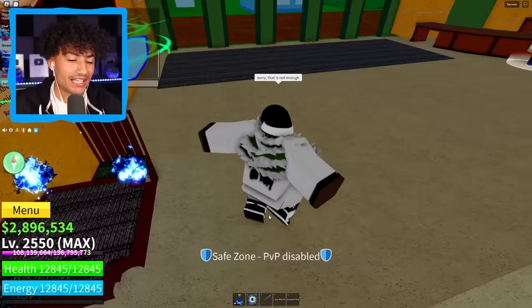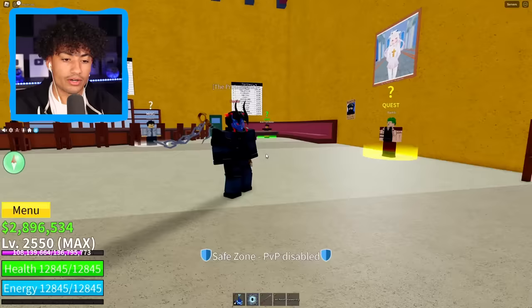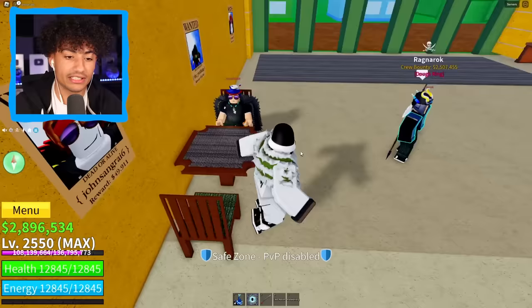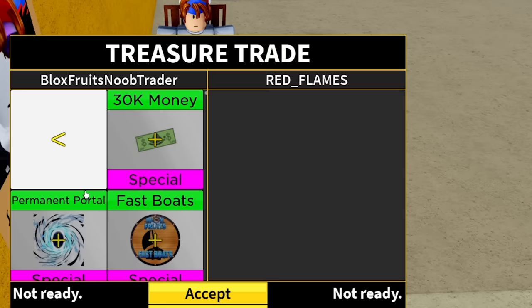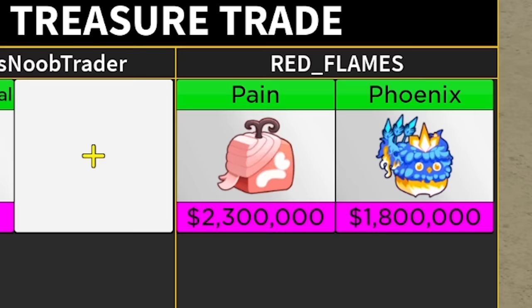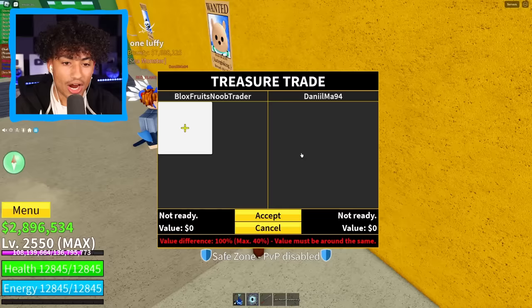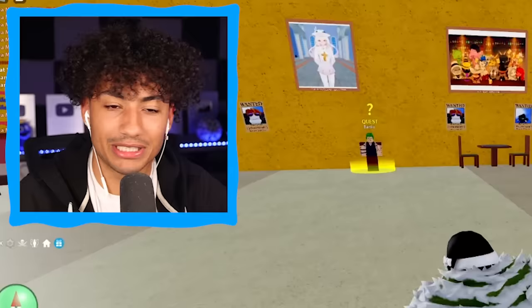Dang it, I need to find a good server. New lobby — there's only one person here. Two more people just joined, perfect. Perm portal — show me a Kitsune please. He showed me a pain fruit — I am canceling that immediately. I got perm portal, who got the goods? What about Red underscore Flames — do you got a Kitsune? Maybe a dragon? He showed me a pain fruit. If I see a pain fruit I instantly cancel. What about this guy — do not show me a pain fruit. If you show me a pain fruit I'm leaving the server. He actually showed me a pain fruit — I'm out, I am leaving this server.